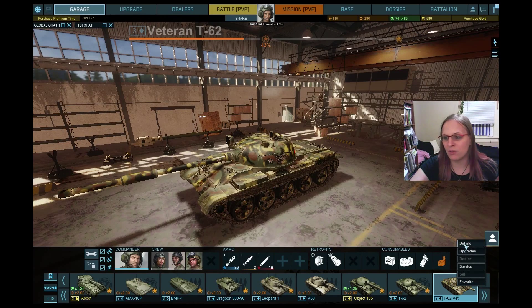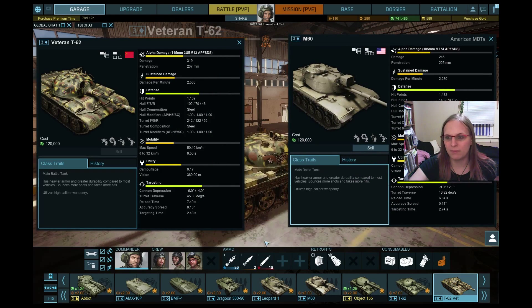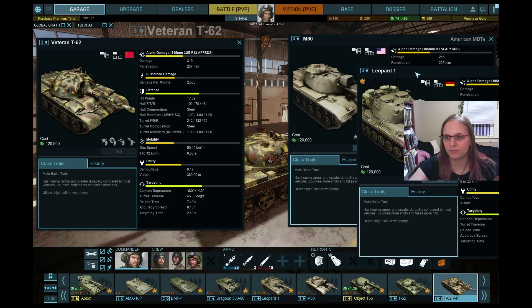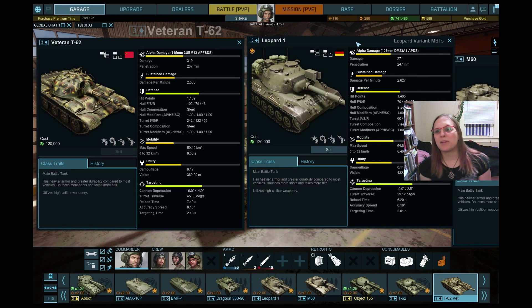In the meantime, we're actually going to compare it to its cousins. These three vehicles are fully upgraded and all equipped with the same tank commander in my garage. Let's take a look at it versus the Leopard 1. Against the Leopard 1, you have higher alpha damage, slightly lower penetration, slightly lower damage per minute — something to take into account: the Leopard 1 will reload faster than you, and that is his advantage.